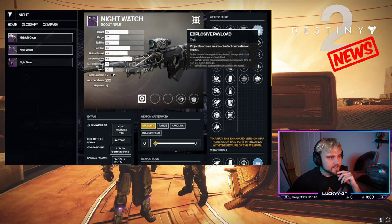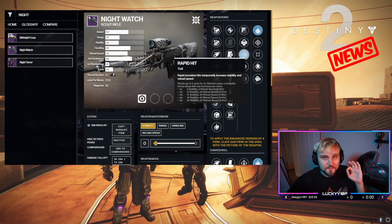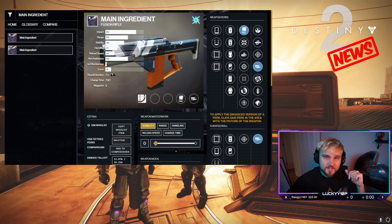Next up, the Knight's Watch. I believe Xur has a roll with explosive payload so you can get a pretty good one easily. But if you're grinding Dares, this is one of the better scout rifles — a 200 RPM with explosive payload and rapid hit, very good in challenging end game content. At least keep one sitting in your vault even if you're not using it.